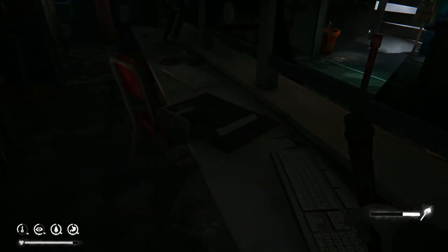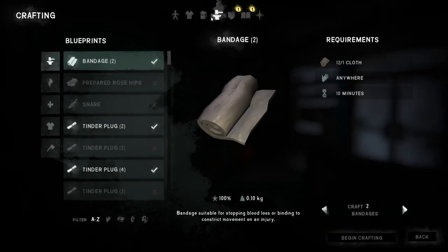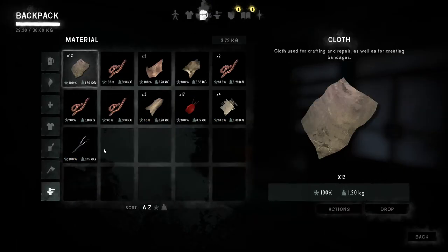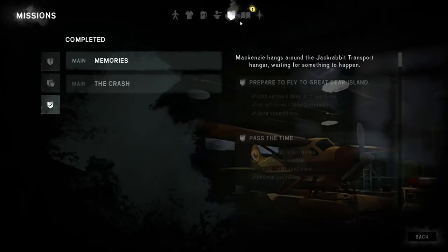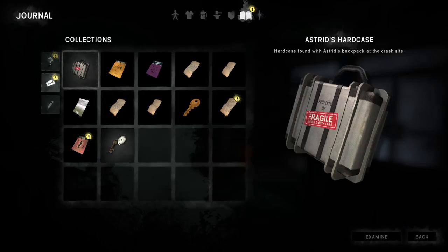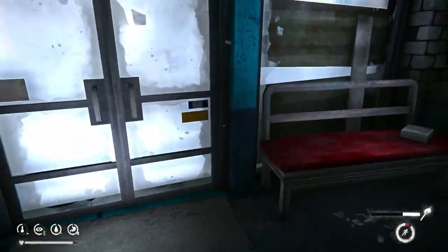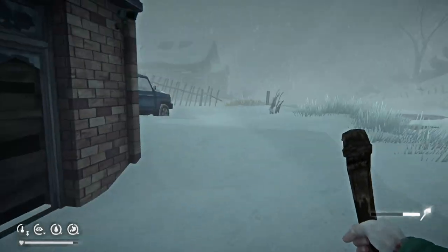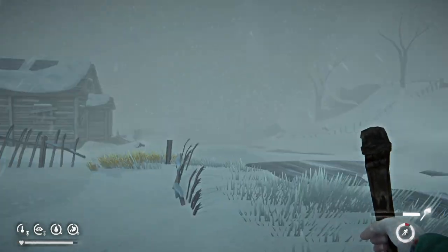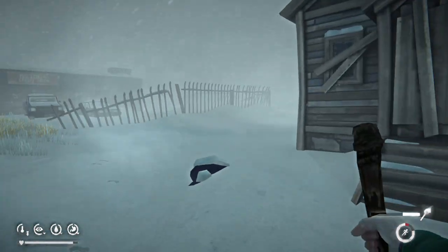The vault code — we would need to find that somewhere. Where are these special items? Here we have a key to the bank manager's house — it'll unlock one of the houses in Milton. Let's go on our rampage, breaking into houses. Well, it's not technically breaking in when you have the key.